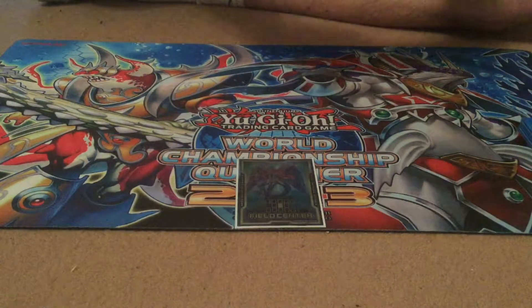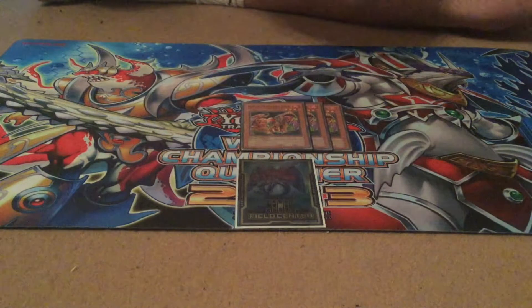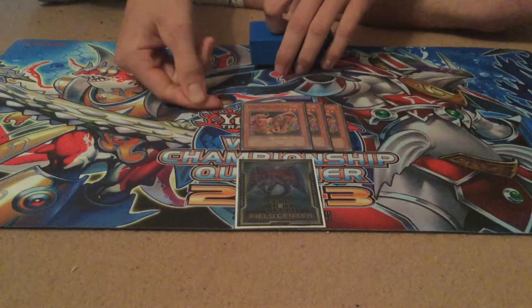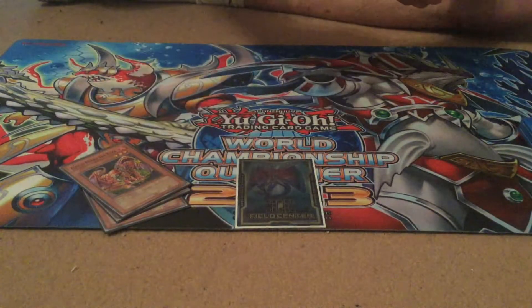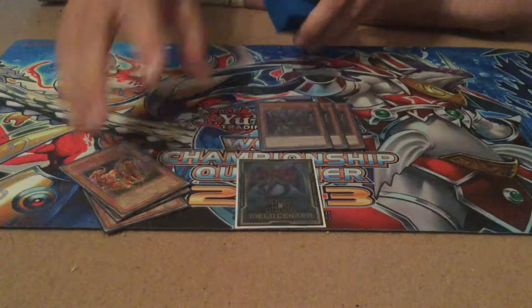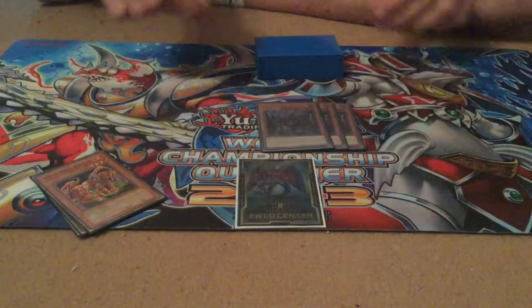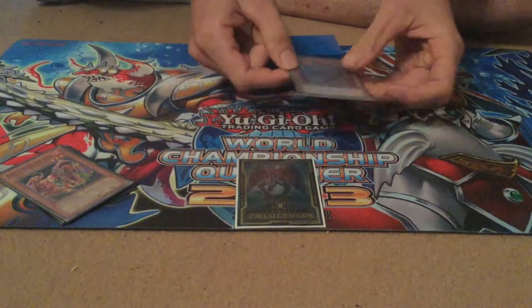So onto the deck, pretty simple. Triple Grimmadu — the amount of times I dropped this on someone and they instantly scooped because it's like a 10k beatstick is amazing. Imperm this in the damage step though and I do cry. Then obviously the next best card is Gizmec. Drop this in your opponent's end phase so you can still use its pop effect in your turn. Also rank 8 fodder, which is amazing.